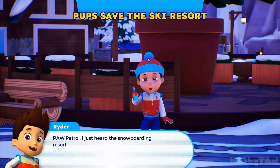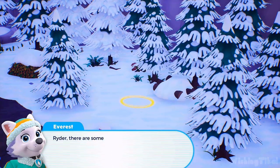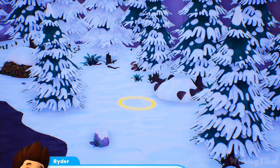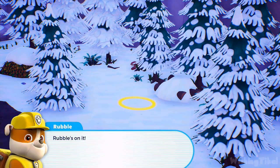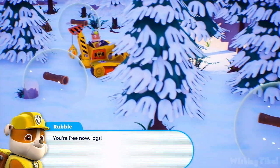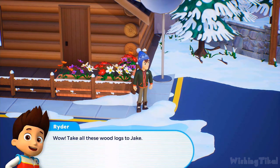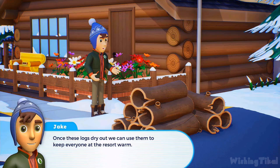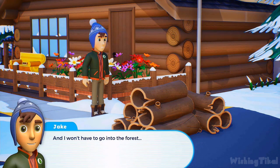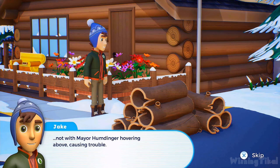PAW Patrol, the snowboarding resort is running out of wood logs — let's find some more! Ryder, there's some logs here hiding under the snow! Good job, Everest! Rubble, use your digger scoop to free the logs — Rubble's on it! Collect up all the logs and take them to Jake — he'll know what to do with them. Once these logs dry out, we can use them to keep everyone at the resort warm. And I won't have to go into the forest with Mayor Humdinger hovering above, causing trouble! Mission completed.